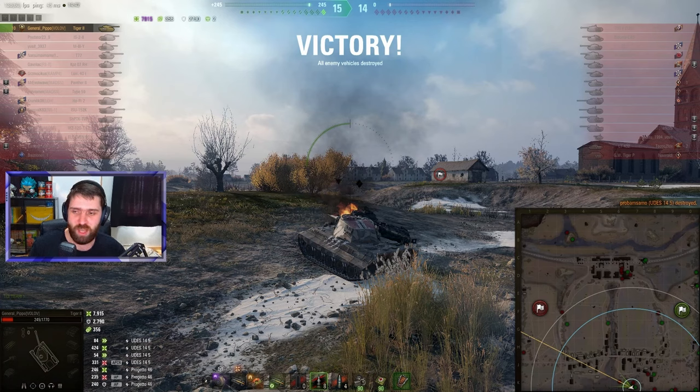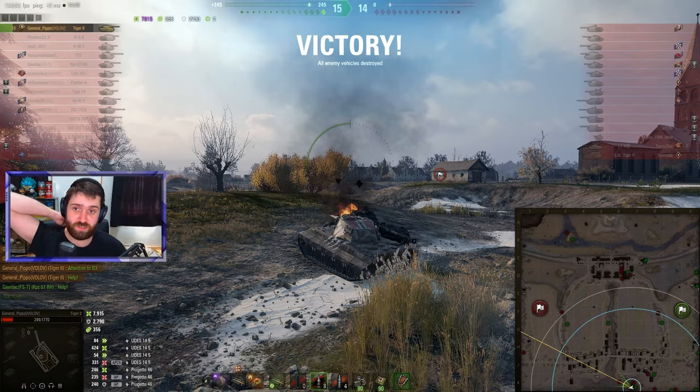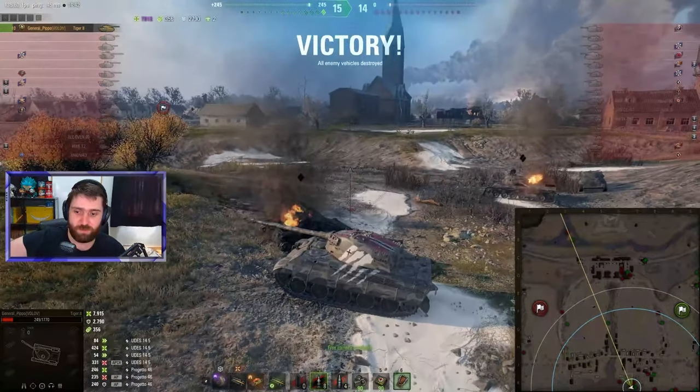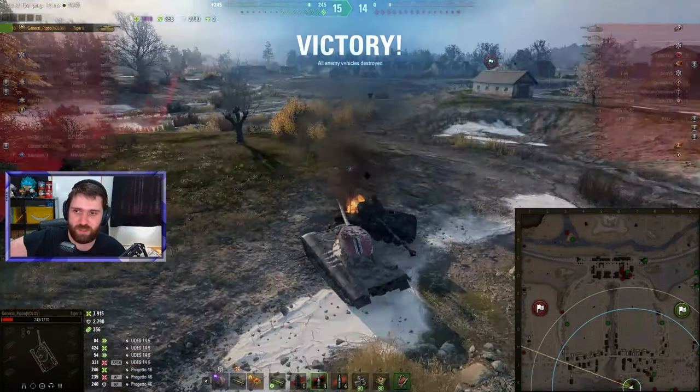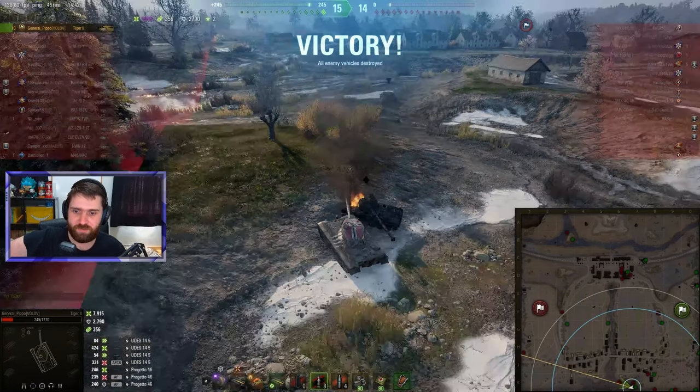My goodness, actually got the ram and the high roll — which is absolutely insane. Wargaming, that was nice of you, giving General Pippo a roll of 424. That is a huge high roll, and then just the little nudge at the end gave him the 10th kill of this battle. Almost 8,000 damage — 7,950 damage in this battle, 356 spotting, 2,790 damage blocked, which is rather surprising. But considering that General Pippo was angling exactly like you should with a Tiger II, it's just absolutely amazing stuff.